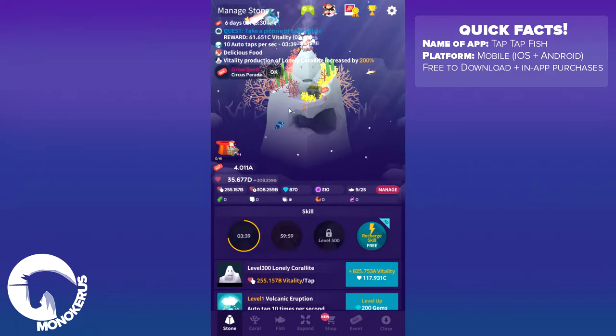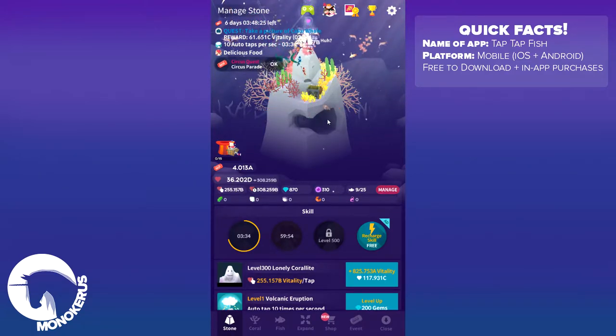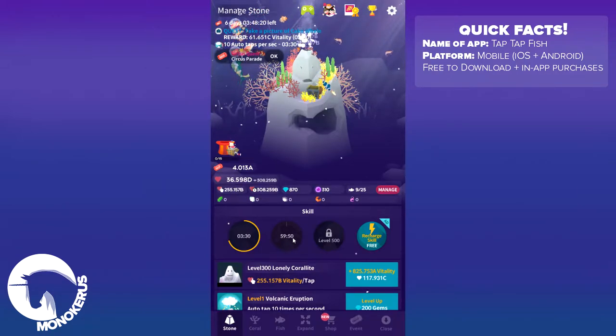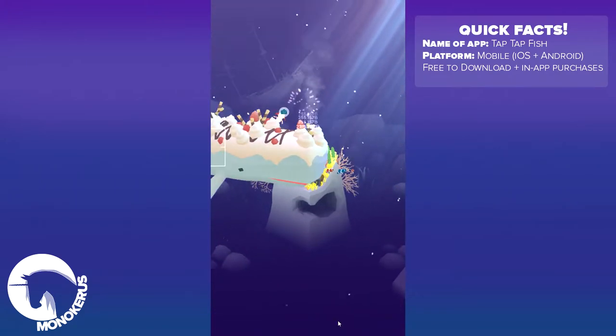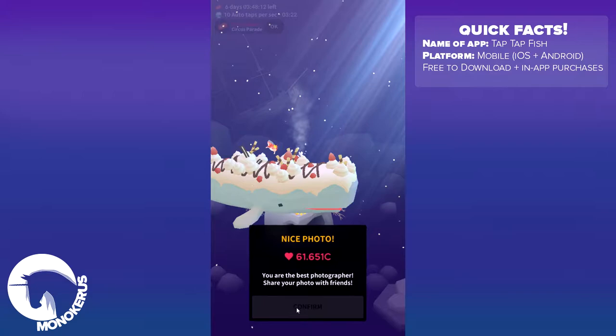But I'm gonna pick this new skill — click the heart and get a lot of vitality. I'm not entirely sure how that particular skill works. I just know it will give me a lot of vitality.